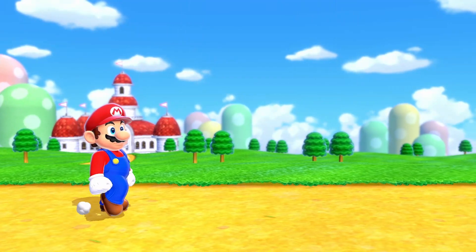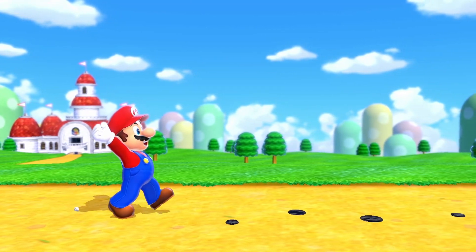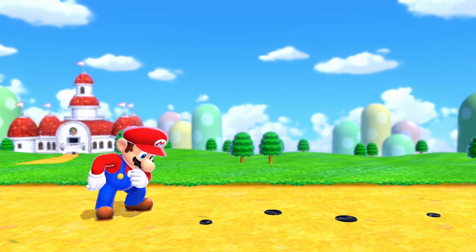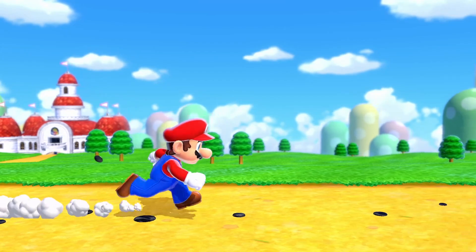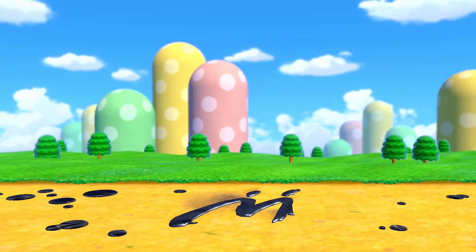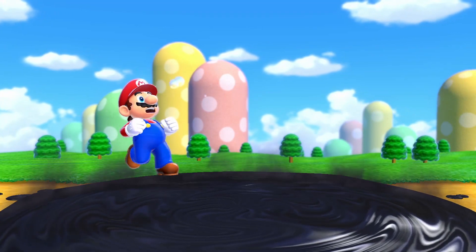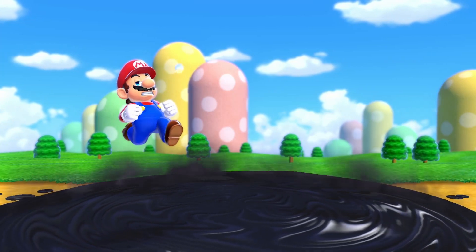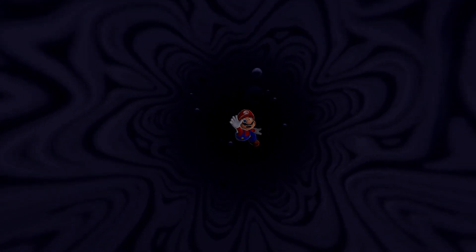Mario was just walking along one bright and sunny day when suddenly he noticed some inky goo on the ground. He's just running right on it! He's gonna go walk on some carpet now. That's the guy from Sunshine - did he just get sucked into a different universe with that guy? That's a Sunshine reference, which I've never played - that's another game we need to play.